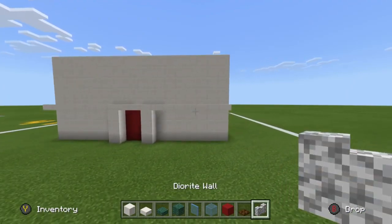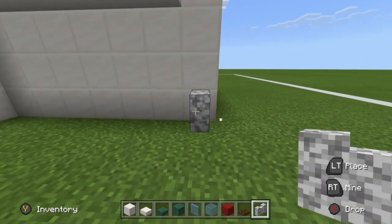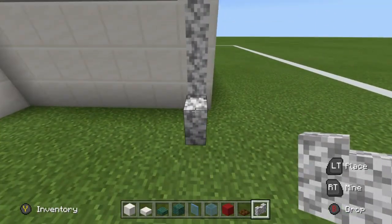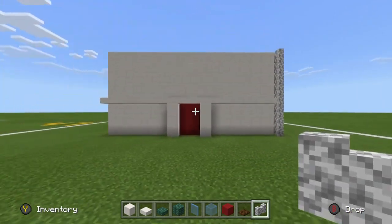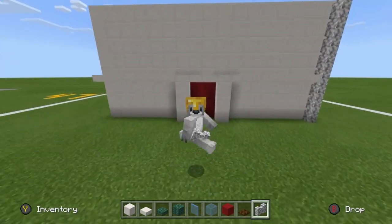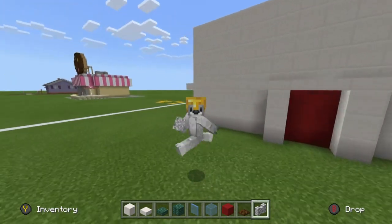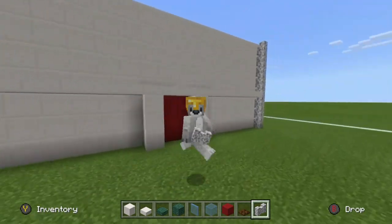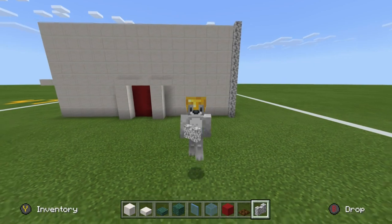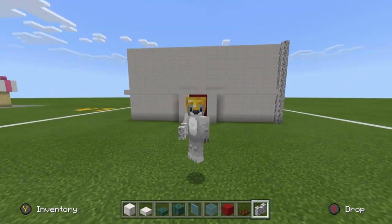The drain pipe is going to go on the right-hand side. We destroy the quartz slab there and place an entire row of diorite wall extending from the top of the house all the way down. You may notice the house isn't centered — there are fewer blocks on one side than the other. This is so that the windows match up evenly on both sides and we can still have the drain pipe.